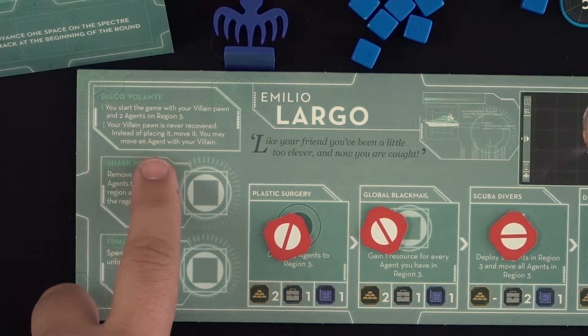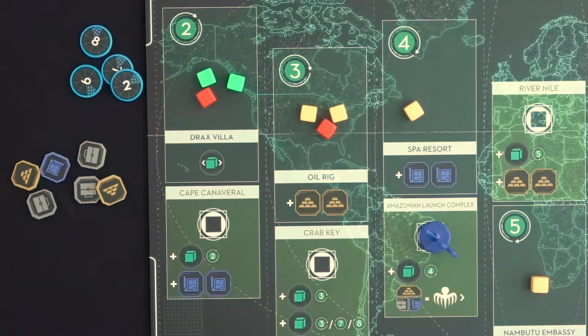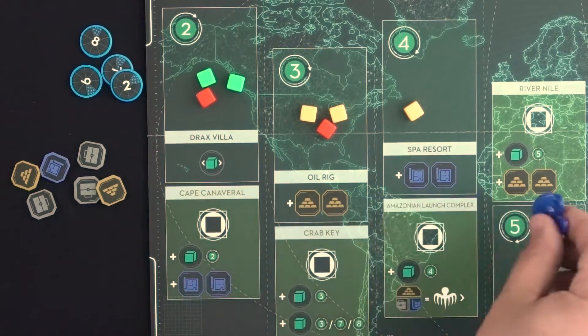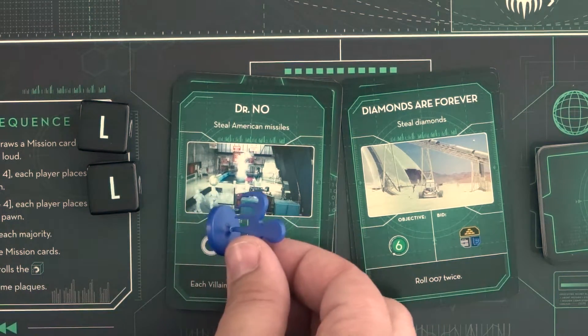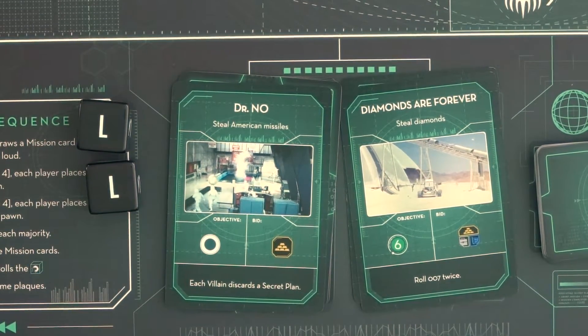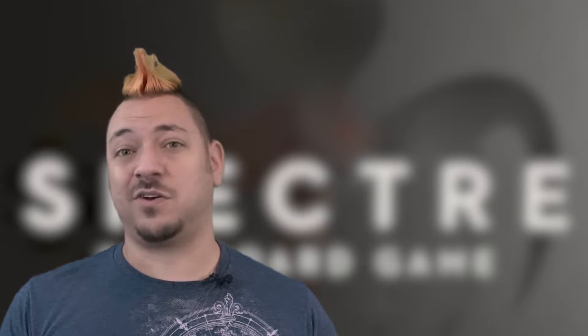Additionally, Emilio Largo's ability prevents him from picking up his villain at the end of a round, so on his villain pawn turn he simply moves it to a new empty space to take actions. The only exception is if his villain pawn is used to complete a mission card — his pawn returns to him at the end of that round instead of staying on the mission discard pile.